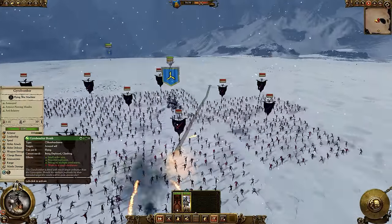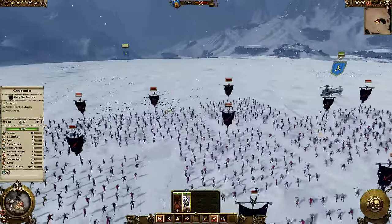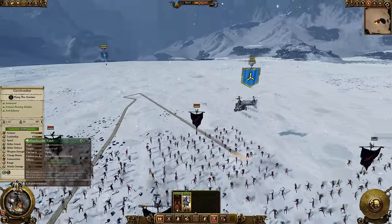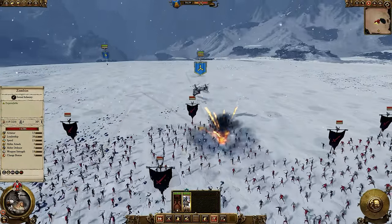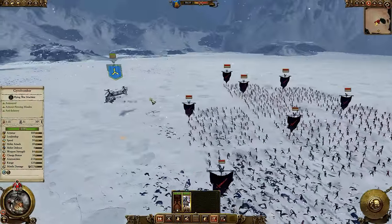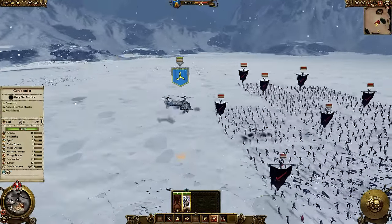And I can drop bombs. You just need to make sure that there isn't an enemy unit at the end of your run, because if there is, then you're going to attack said unit. That's 51 kills for all of the gyro bombs. I'm going to turn around here and shoot at the zombies a bit.